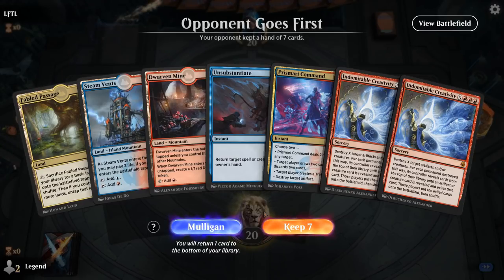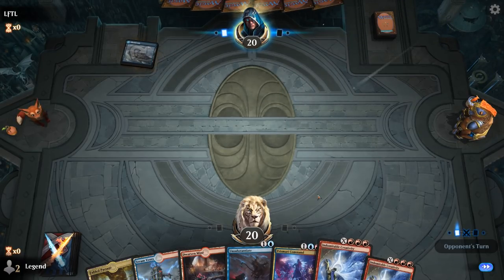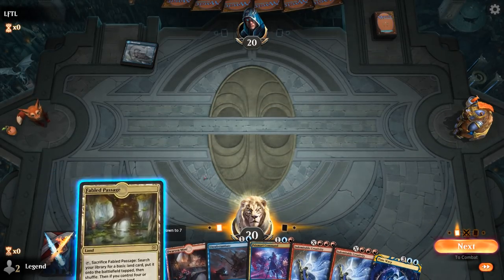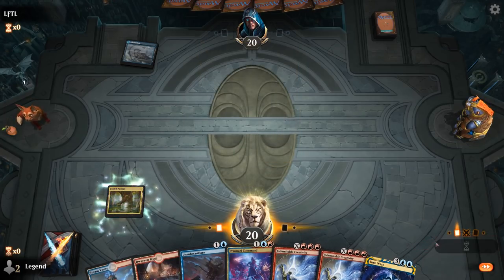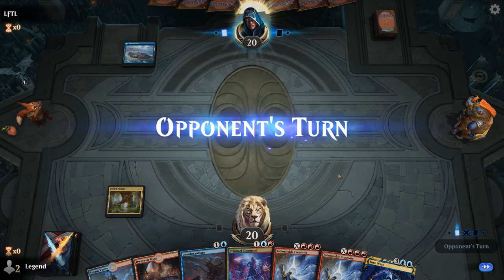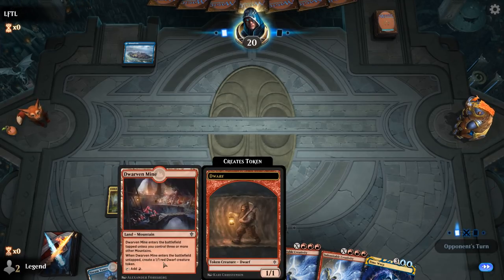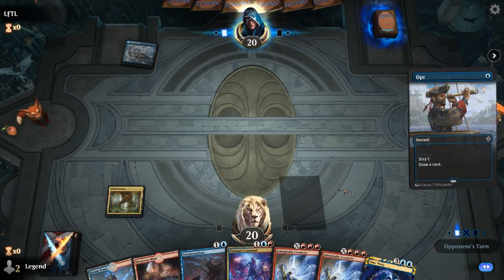Game 3, we're on the draw with a keepable hand. Prismari Command can make a Treasure token to target with Creativity, and we've got a Dwarven Mine which can generate a token too. We'll fetch a Mountain with Fabled Passage, and hopefully draw a land so we can keep Dwarven Mine until turn four.